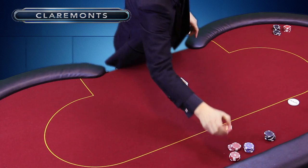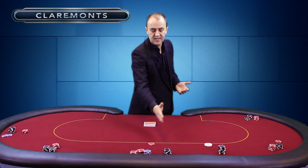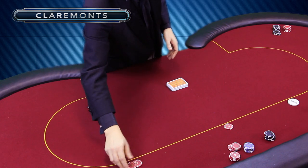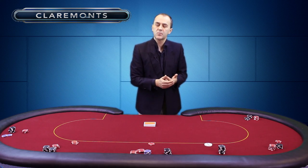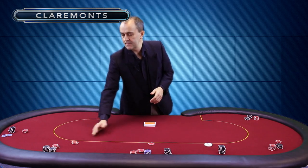In this case we'll say the small blind is one of these five dollar chips here, or five pound chips. So the small blind to the dealer's left will be five, and the big blind has to be twice as much. So we'll call this a 5-10 game — the 5 being the small blind, the 10 being the big blind. You'll see games of all different levels on the website.